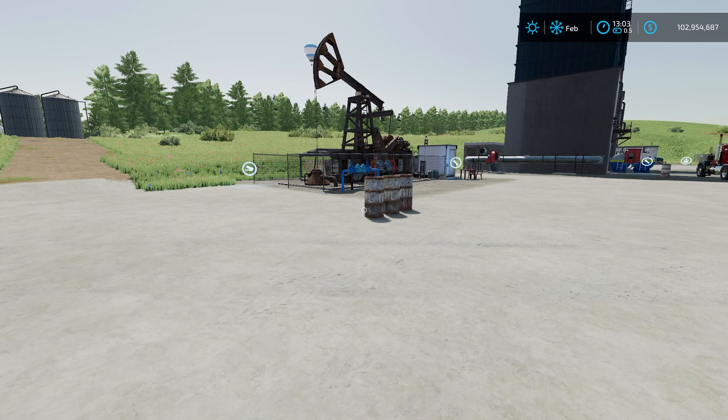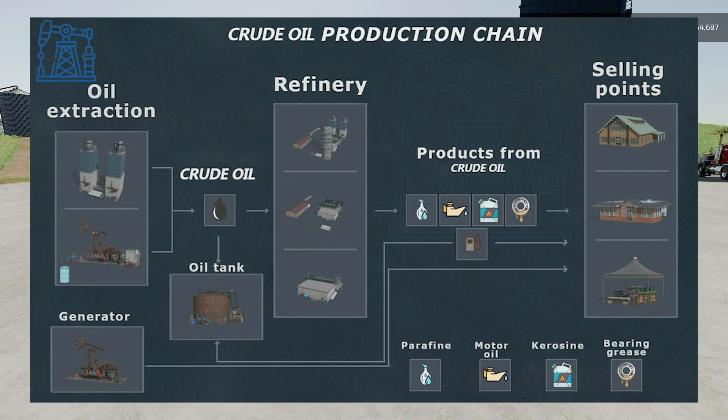In this pack there are quite a few new buildings and five new products. We're going to go over how to make all those and how to use all the different buildings. The photo you're seeing right now is the crude oil production chain — a flow chart provided by the modder who created this.